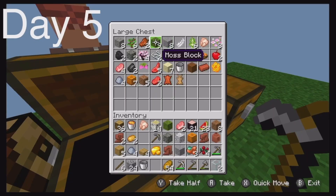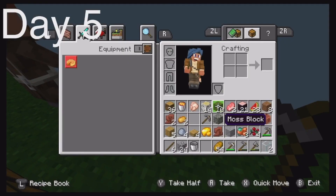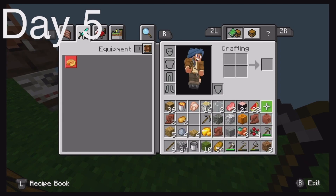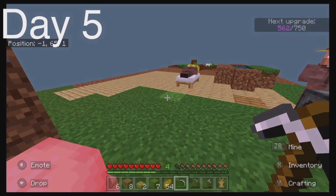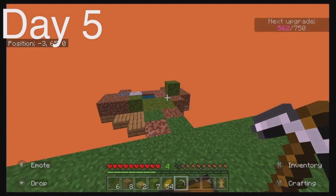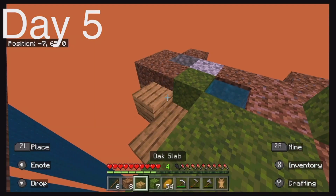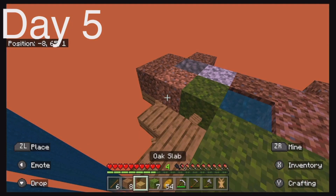I know you could use moss and all the moss blocks. I'm gonna expand this little island real quick. At the end of day five, I kind of made the place where I could automatically get moss.